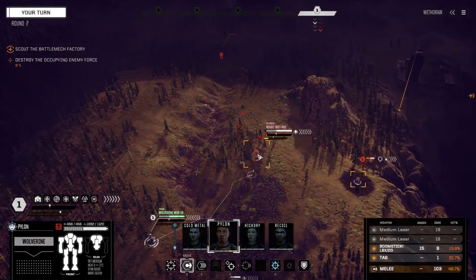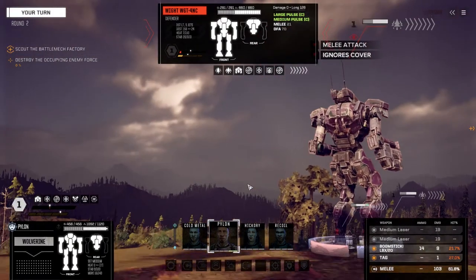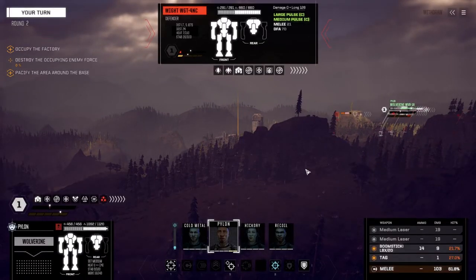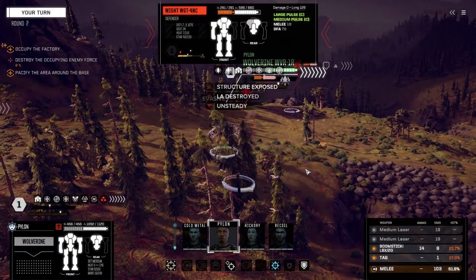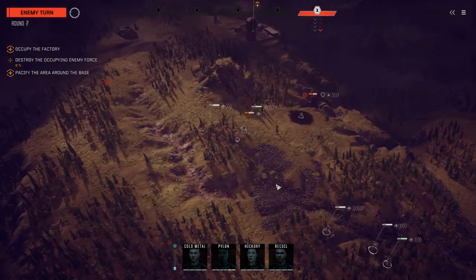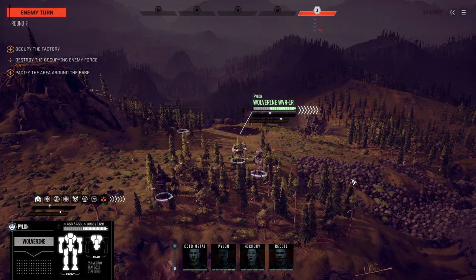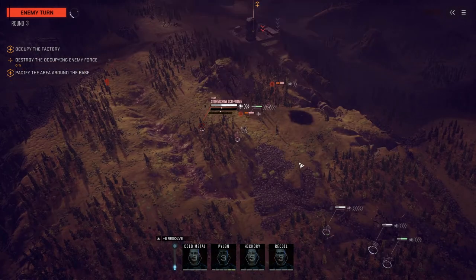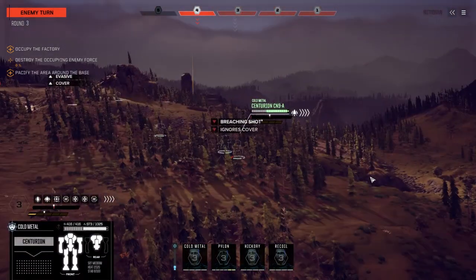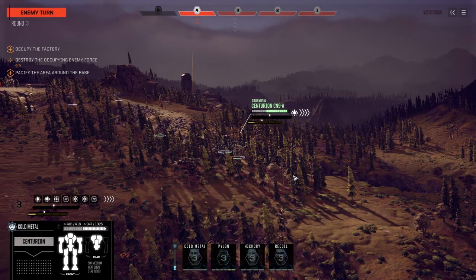48% chance to hit this guy, 61% from the back — we're going to take it. We've got lots of evasion. If we shoot on him normally it's going to be really hard to hit. Anyway, I know we're revealing our backs a little here, but it's fine because we've got good chevrons for evasion. We've got like seven chevrons of evasion right now, and these guys have already gone. Their two lights are going to go first, then we move Pylon, so we don't have to worry about the heavier guys attacking him.